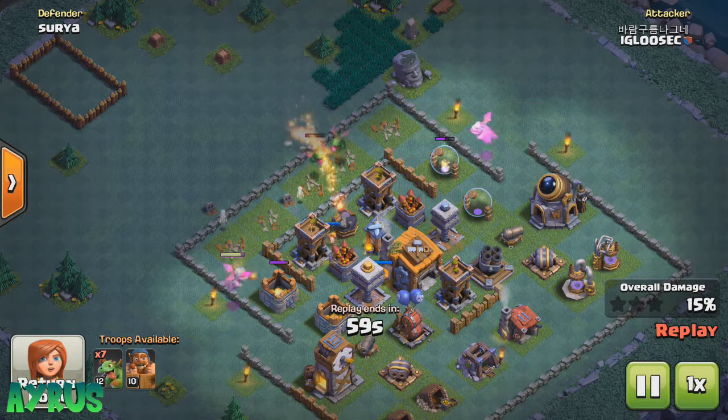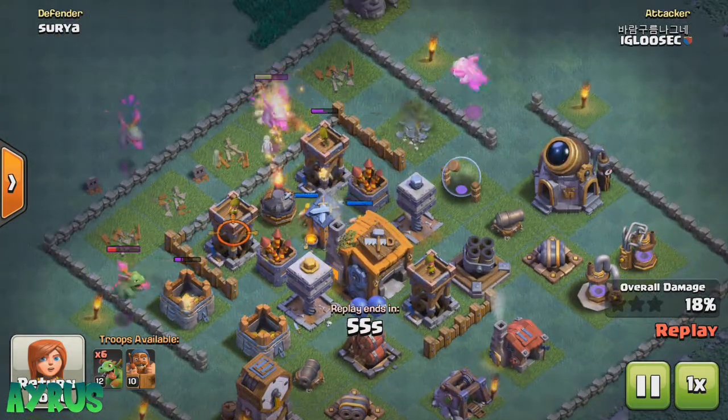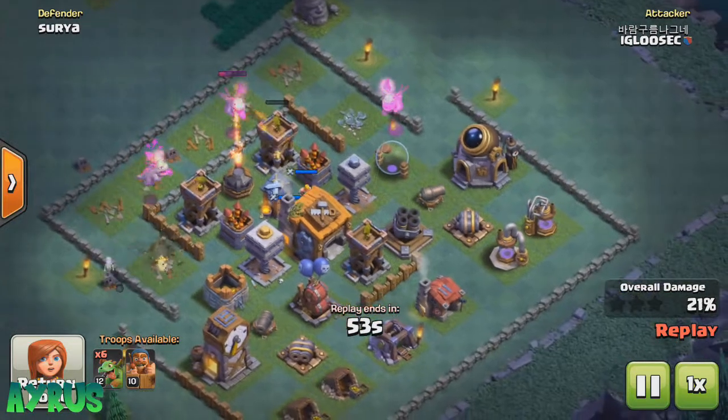Resources don't matter up here, so the two main things are the defenses and the Builder Hall itself. Make sure you use the walls to cover up and protect the Builder Hall — that's exactly what you want to do.